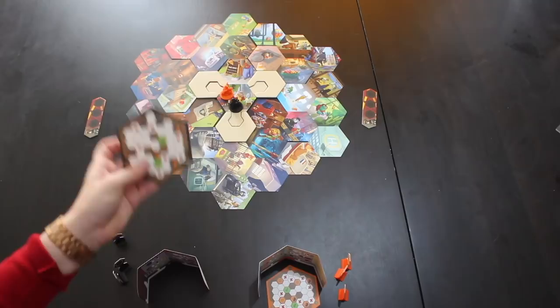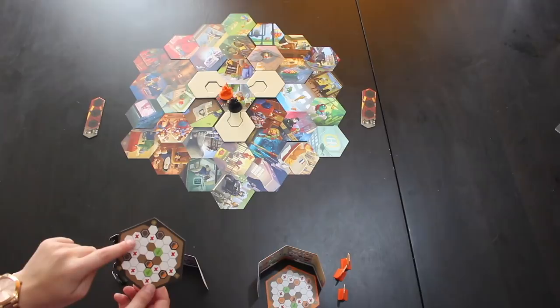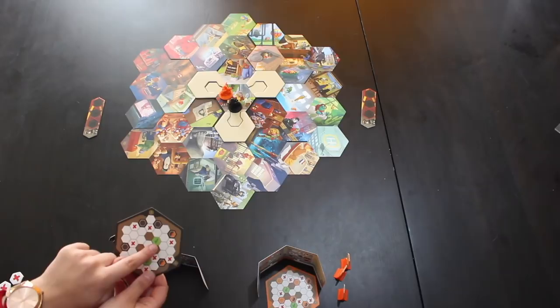Every team is going to have one informant, and this informant has an overview card showing where all of the evidence is, on which locations you can find the evidence, on which locations you can find the policeman, and where you can find the client.